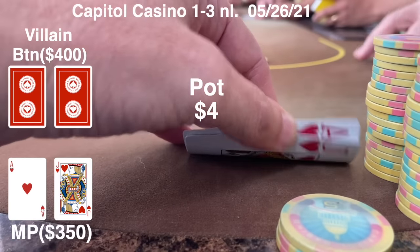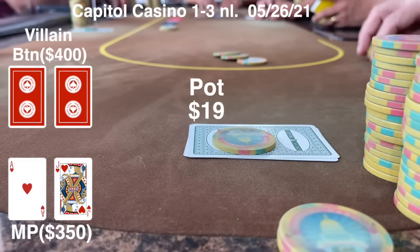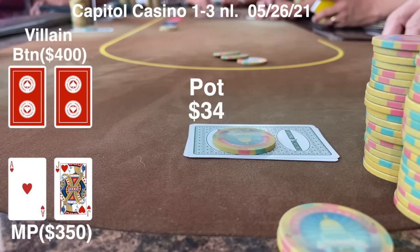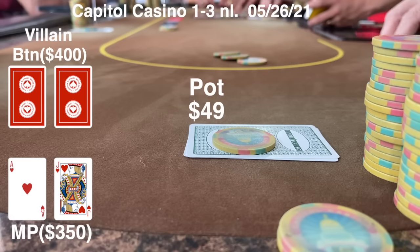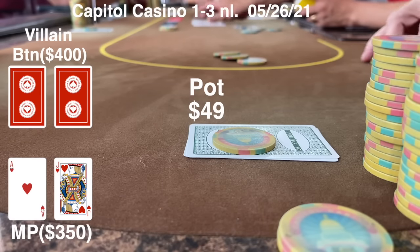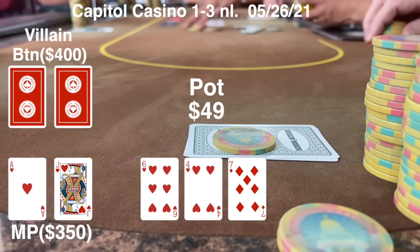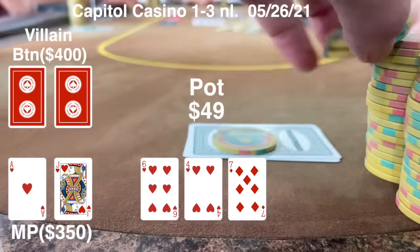First interesting hand: I open for a raise to $15 with ace-jack suited. I get a caller from the cutoff and one from the button; both blinds end up folding and we go three ways to a flop with $49. The flop is six-four-seven with two hearts — nut flush draw, two overcards.